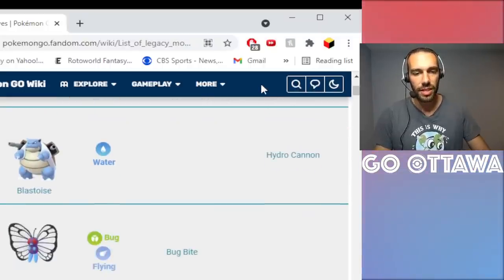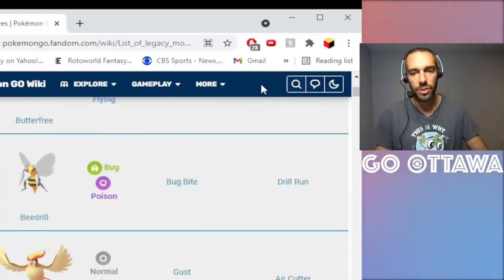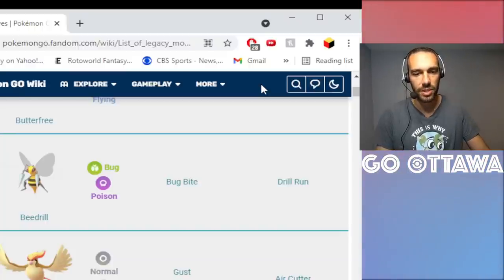Water Cannon Blastoise is not as strong as other Water Cannons. And Decidueye — again, that's a Community Day move that you'll probably have a chance to get again, so I wouldn't waste an Elite TM on it.